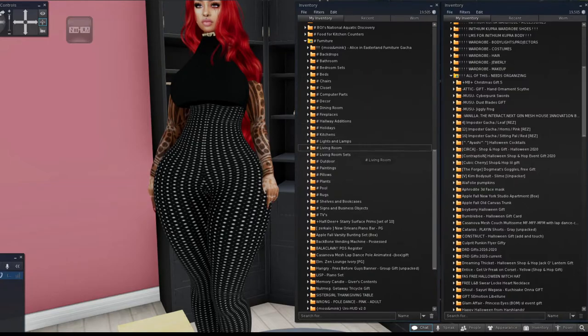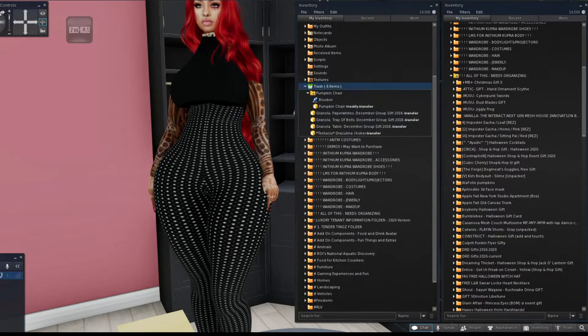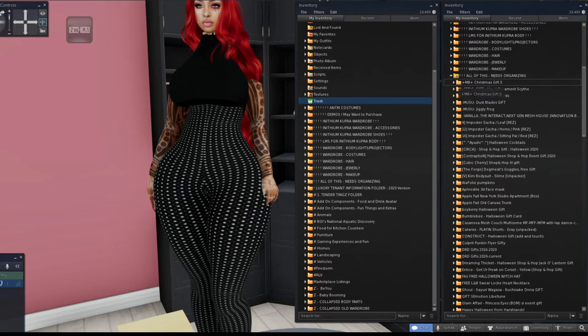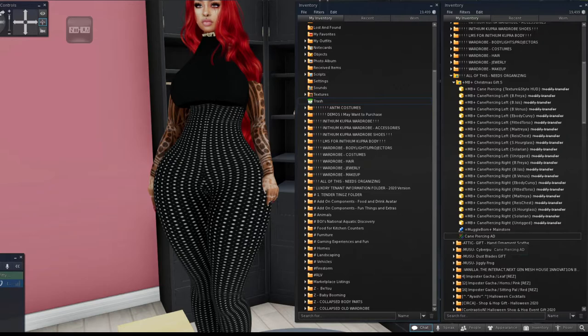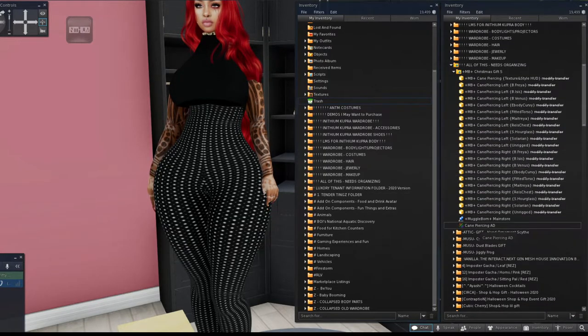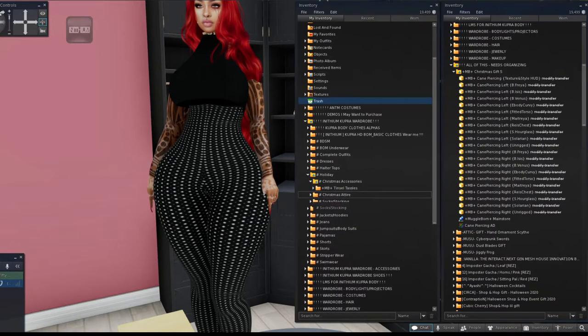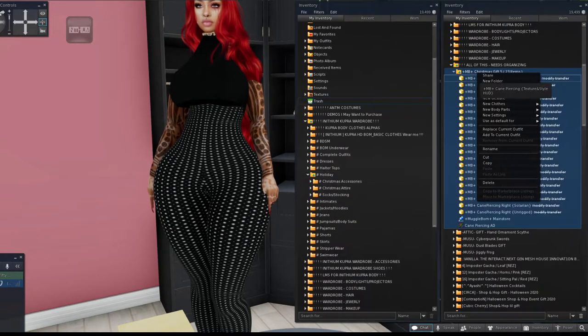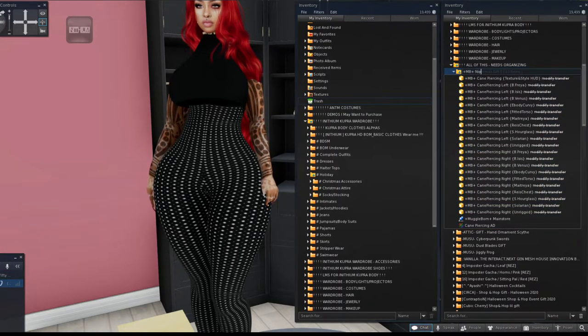We'll close that up and empty the trash so we don't get confused. Back to what's left: there's a Christmas item that I believe is a piercing for the breast — the ad was very provocative so I won't show the picture. I'll go to the Cooper wardrobe holiday section, put it in accessories, and rename it 'Nipple Piercing Candy Cane.' Always look at your textures to see what items are so you can avoid accidentally putting them on.